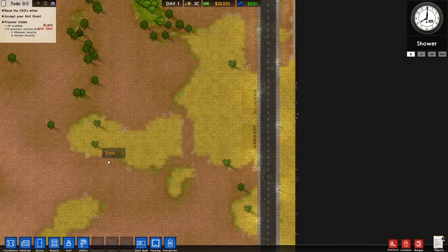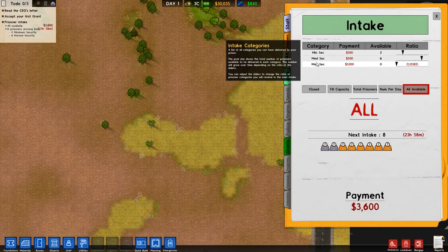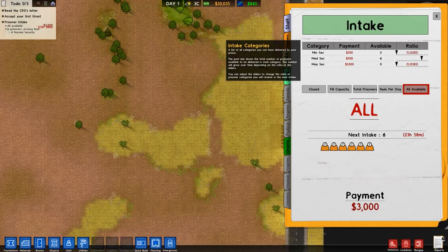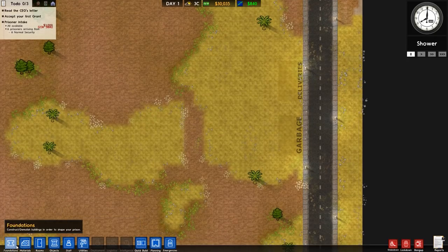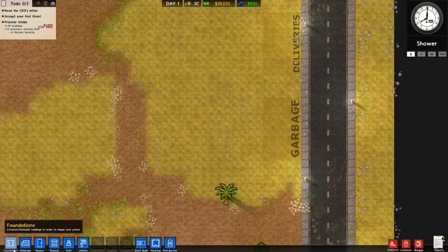Hey guys, welcome to my new series on Prison Architect. I've been playing this game since Alpha 1 and I've always loved it. I needed something to fill the Surviving Mars gap and figured this is perfect. Same fate though - if it's not successful or people aren't enjoying it, I'll just get rid of it. But for now we're going to try our luck at creating the best prison.